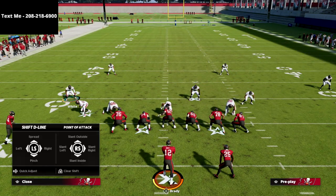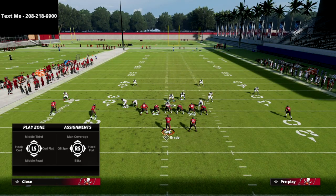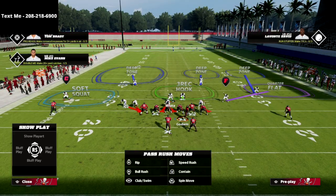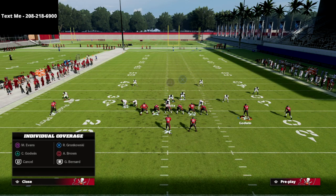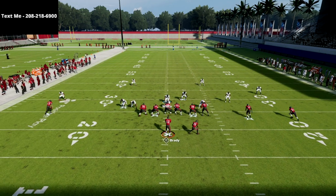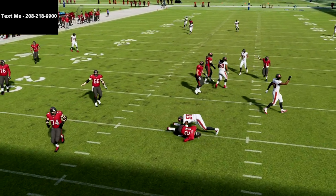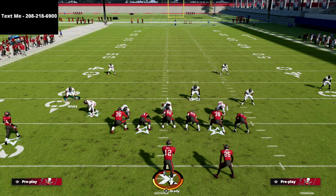One last pro tip about gun doubles: this is why I like the quarters set to the field, meaning cover 4 goes to the wide side. Let's say they motion a receiver and turn it into a three-wide set on the right — we simply man up the guy that was motioned. You'll see fairly solid defense regardless of the route, with pretty solid coverage across the board and incredible pressure.